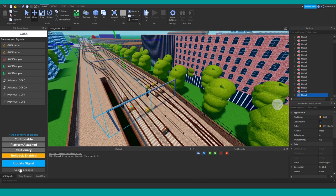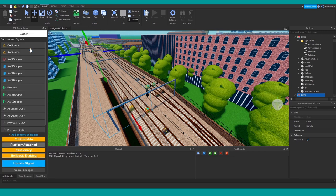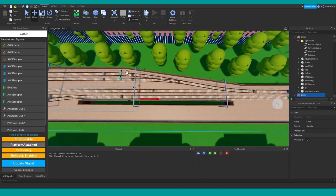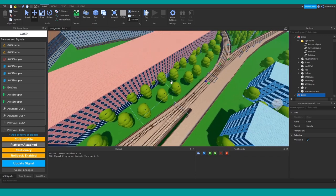Let's pick this one right here — C059 — and modify that. Here we've got a few more things. In this particular case, we've got two AWS stoppers for shunt signals that also act as entry points into this signal block, because if we zoom out you can see they use the same bit of track. If we pass one of those, we don't want to be allowed to pass this one as well, so they're entry points.